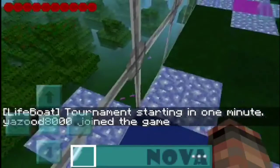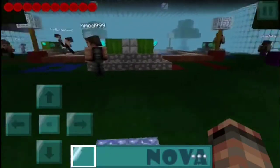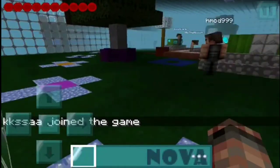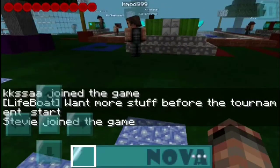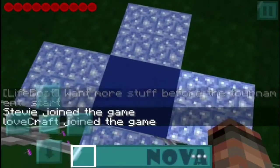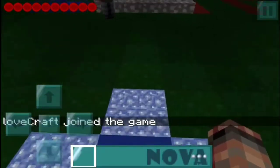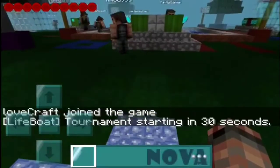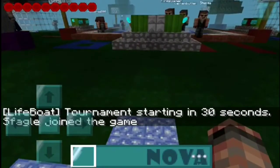I'm back in the building — sorry for the delay, long story, don't really want to get into it. This is a Hunger Games for Minecraft Pocket Edition and I'm using the Nova PE texture pack. It's a great texture pack, I love the way it looks. I'll be doing some survival games on this. Y'all know there's a lot of lagging in the game, so excuse it.